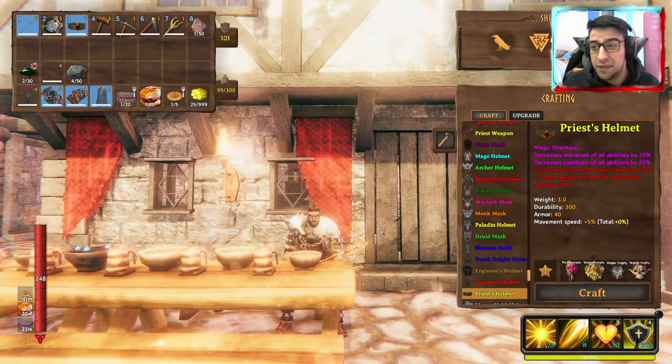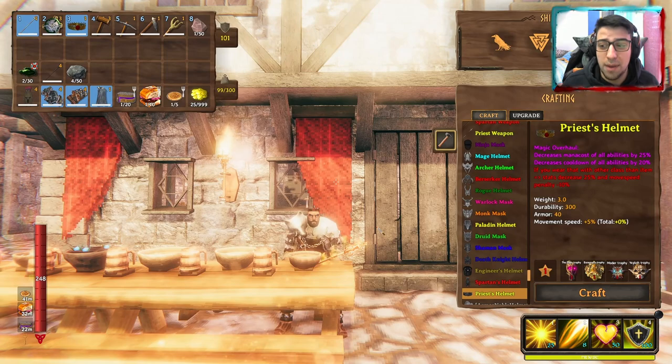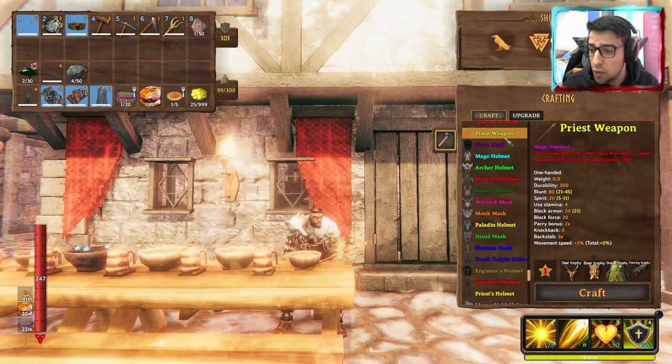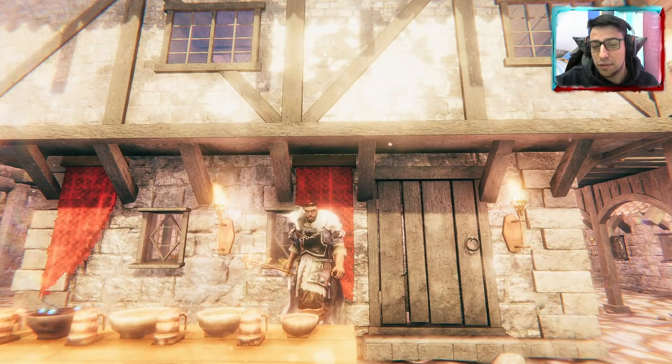Now for the crafting recipe: for the Priest helmet you need the last four boss trophies — Elder, Pumas Mother, Jagalud — and one more. For the weapon you need one Deer trophy, one Boar trophy, one Droptrophy, and one Fernin trophy. That's it — thanks for watching, and subscribe!